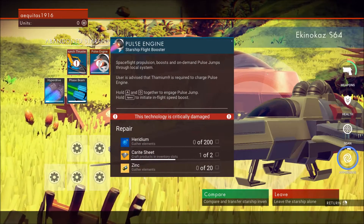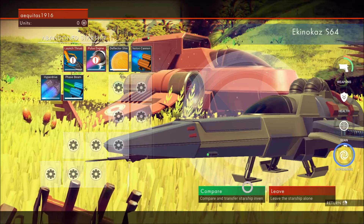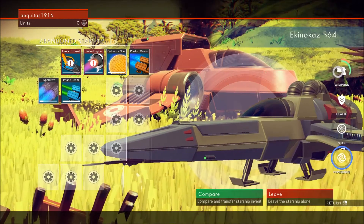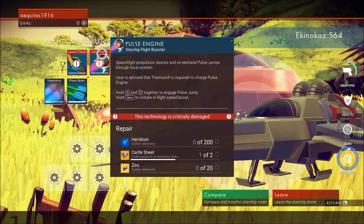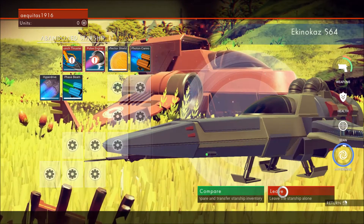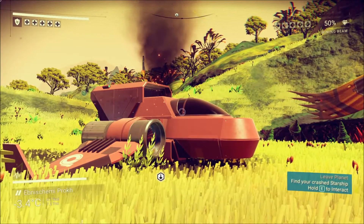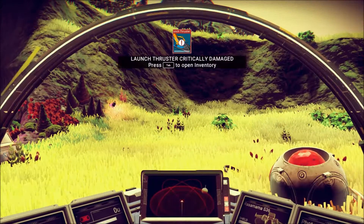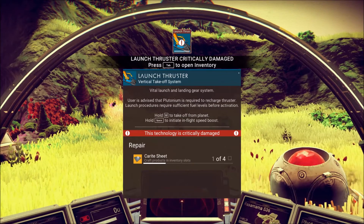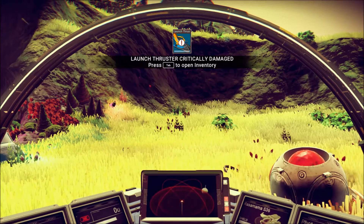We got a pulse engine here, launch thruster, shields. These look like just stats over here — nothing to really interact with. Weapons and hyperdrive. I think I'll fiddle with that in a bit. We're looking around here. There's this other ship. It's damaged — that doesn't look very good. I need some carite sheet; I need three more of those. We'll have to figure out how to craft those or find them.